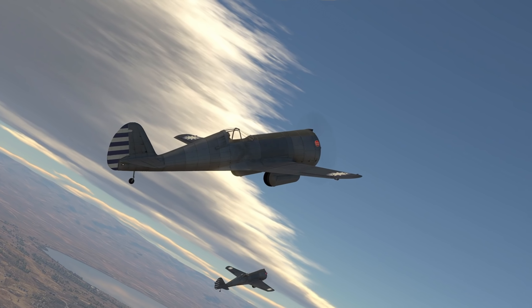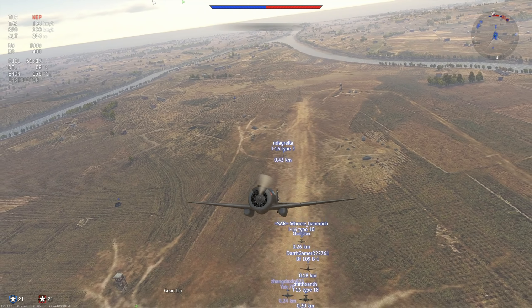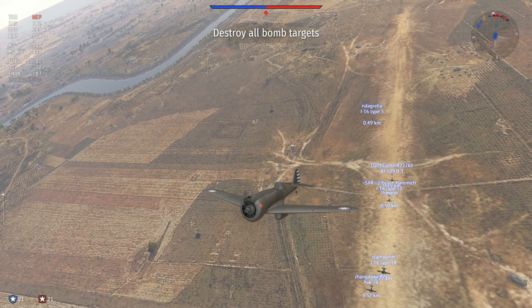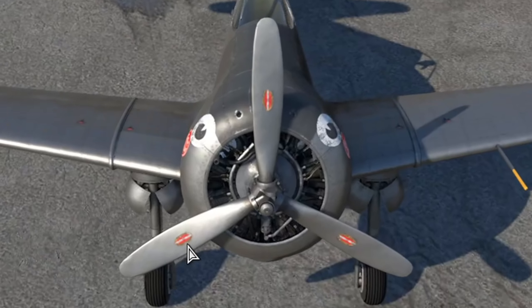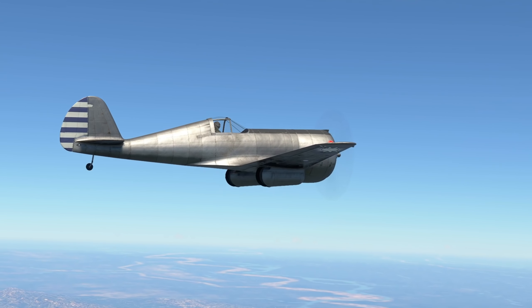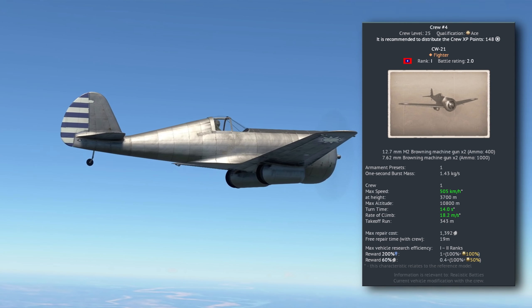Despite its awkward appearance, the Demon is a lightweight rocket that can blast straight off the airfield and sustain a relatively steep rate of ascent on war emergency power, thanks to an 18.2 meters-per-second climb rate provided by its comically oversized engine, which at the end of the day brings it to a relatively pedestrian 505 kilometers per hour at around 3,700 meters.